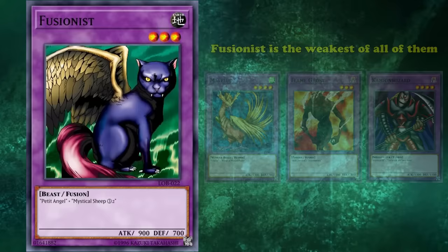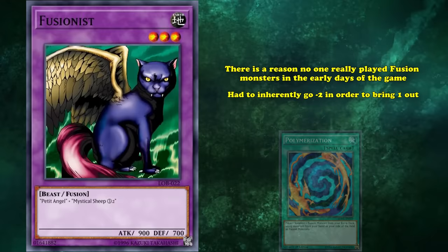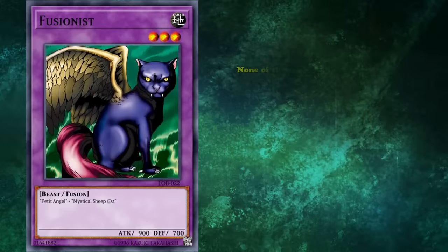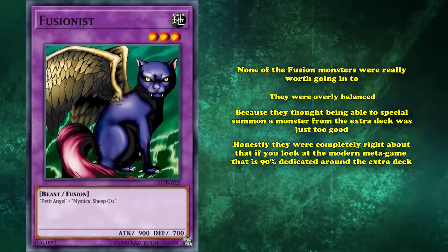This wasn't exactly uncommon for early fusion monsters — there are 3 others that also have stats lower than one of their materials added up. There's a reason no one really played fusion monsters in the early days of the game. You had to inherently go minus 2 in order to bring one out, because the only fusion spell card was Polymerization. To the point where there were special rules in the rulebook dedicated to showing how Polymerization worked, and they didn't actually print the effect on the card in the first printing of Polymerization. None of the fusion monsters were really worth going into anyway, because they were overly balanced — they thought being able to special summon a monster from the extra deck was just too good. And honestly, they were completely right about that, because if you look at the modern metagame, it is 90% dedicated around the extra deck.